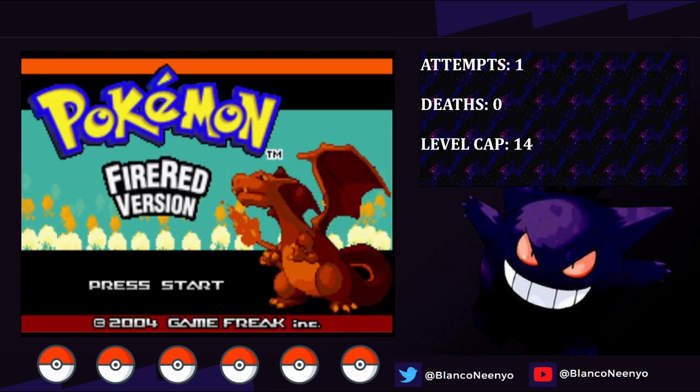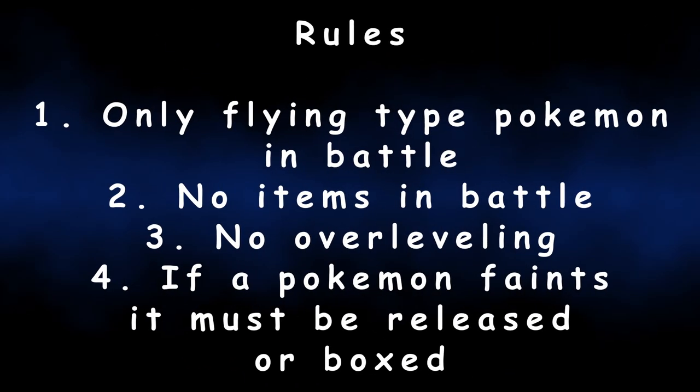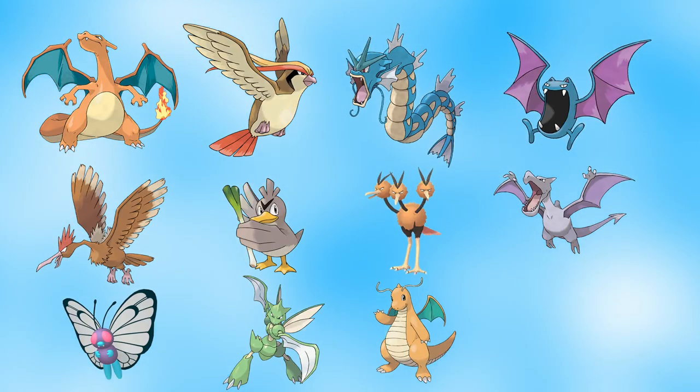I'll list the full set of rules in the description below, but in short: I can only use Flying-type Pokemon in battle, no items in battle, and I can't overlevel my Pokemon. Kanto has quite a few Flying-type Pokemon. A few of them don't get the Flying-type until they evolve, like Charizard, but per my rules, I'll allow any Pokemon that evolves into a Flying-type to be used, but I can't use them in battle until they get the Flying-type.